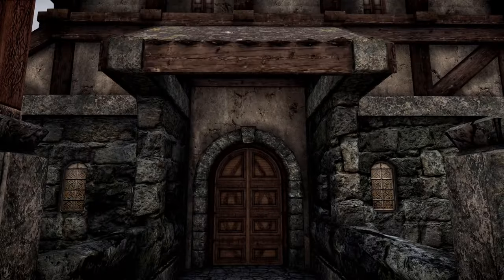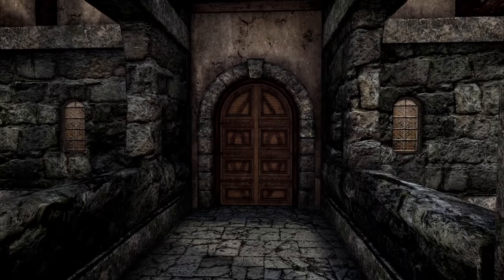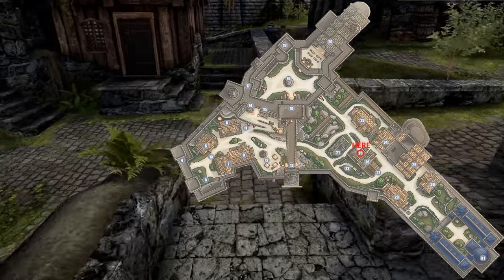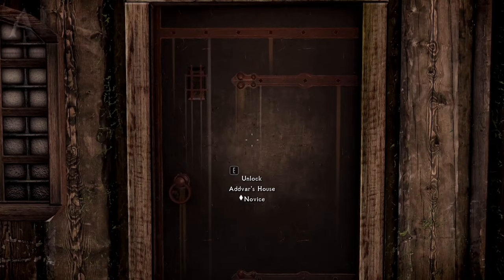Skipping over Proudspire Manor — which is the player house, we will come back to that at the end — we head down and across to Addvar's house. This is the first of three terraced houses and they're all flagged with shadow marks.